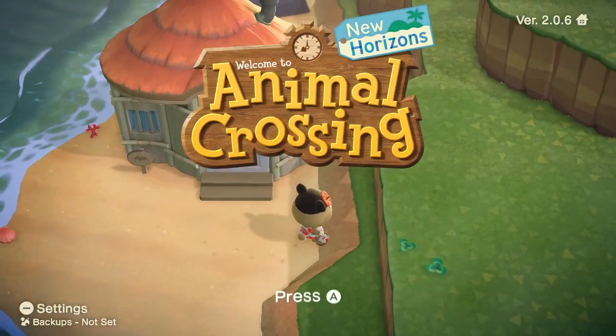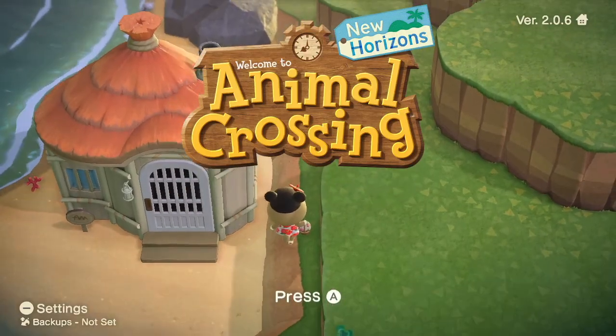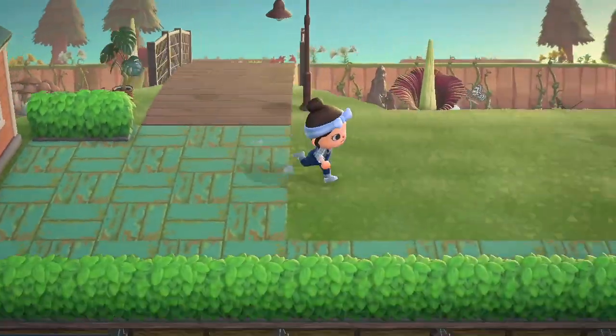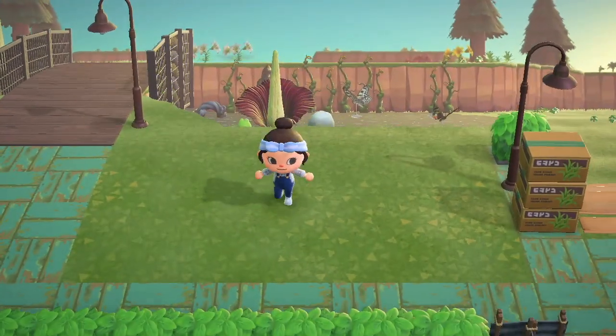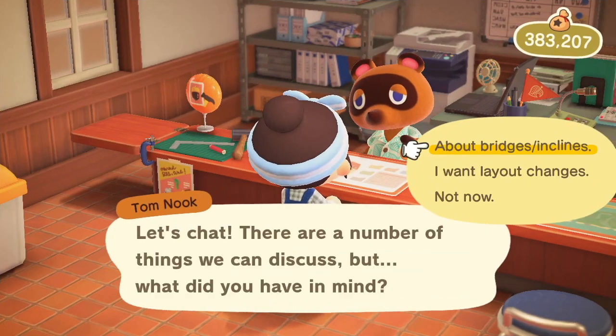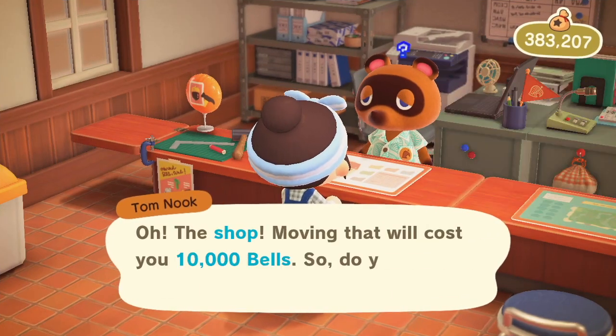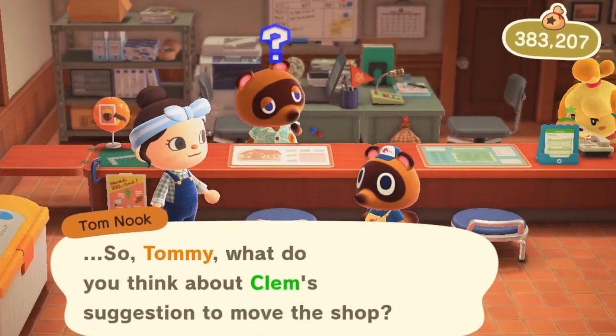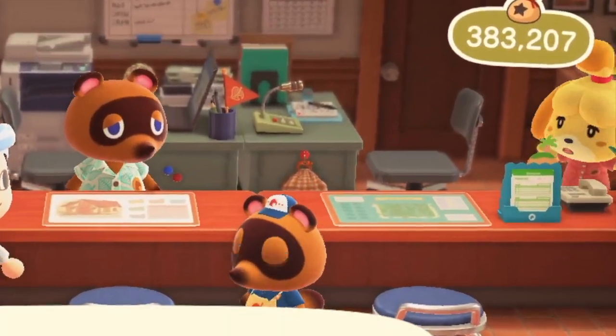Then I just put down the fences that I had available and decided to move to the next day, because you might have noticed at the very beginning I decided to move Nook's. That was because there just wasn't enough space to move in between it. I was getting stuck behind villagers and I didn't want to be too pushy because I didn't want them to be upset with me. So it was just becoming a whole thing and I just needed to move it before it became an issue.